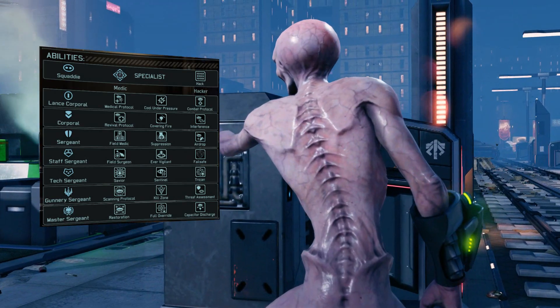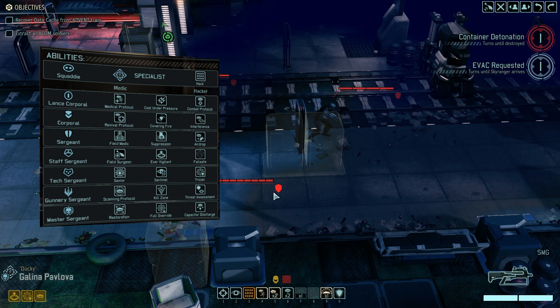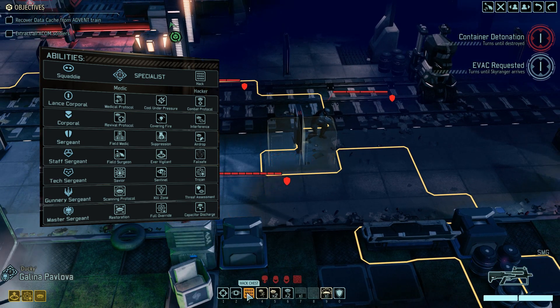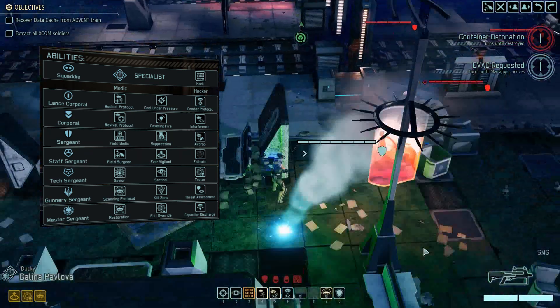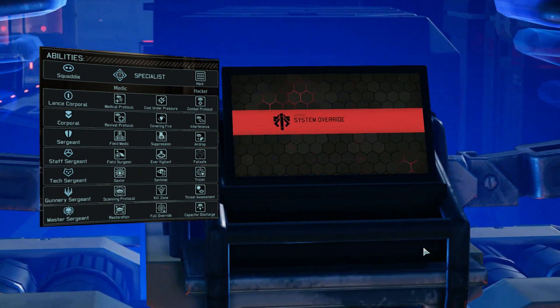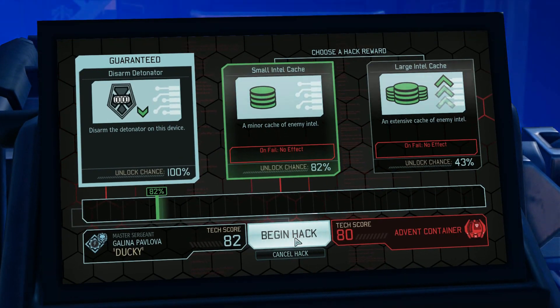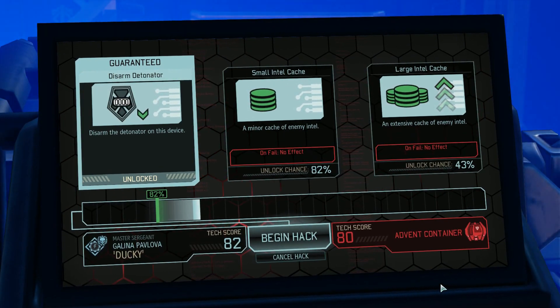I just started this turn with one turn left before this container — Data Knights — it was not in vision, it was about 28 tiles away from me. All I have to do is walk forward, hack the chest, and I've won the mission. Evac is arriving in one turn, but all I have to do is survive the sectoid and two Advent troopers shooting at me, and we're out with a win.